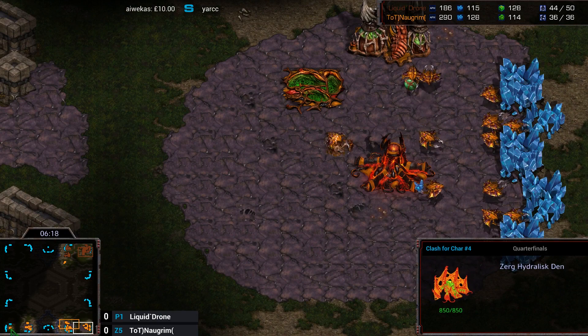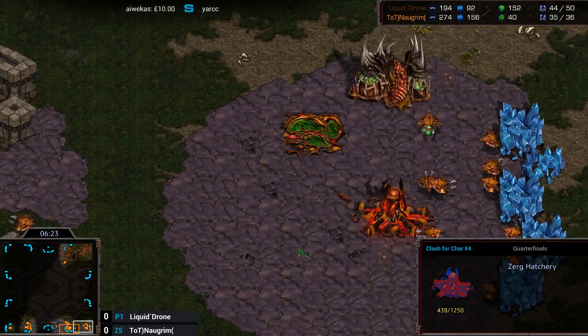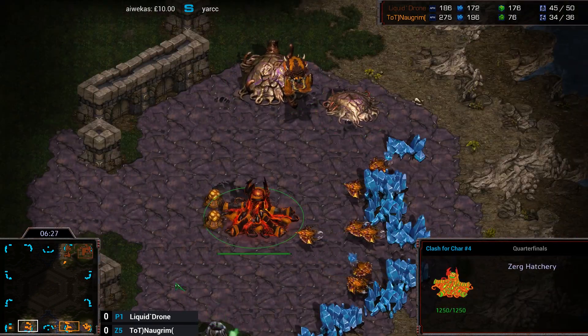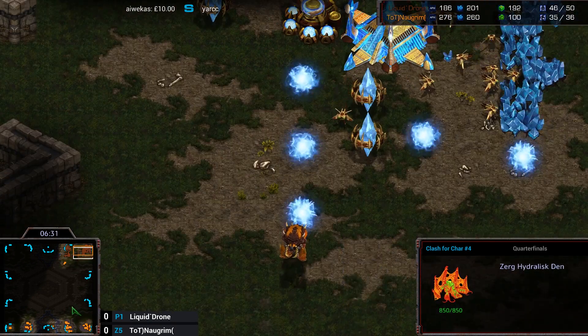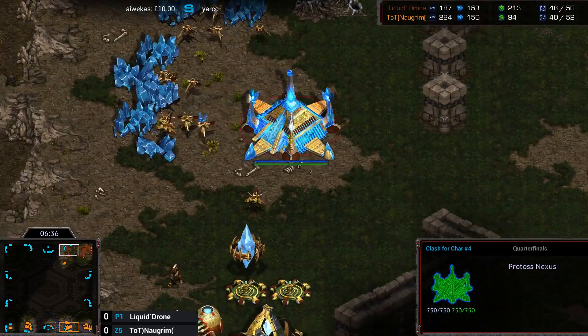He also has an Overlord scouting out the three gateways and the Citadel — that's a really nice spot for him. He just spent his gas, but it's actually not for the Lair, so I guess he got a Hydra upgrade instead. Going for six hatch Hydra, no Lair, taking the fourth base — that's actually a very nice macro, kind of greedy build.